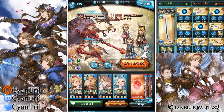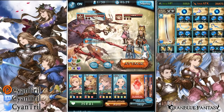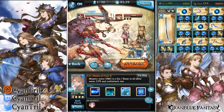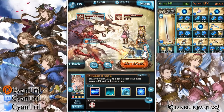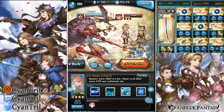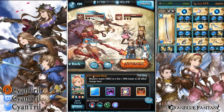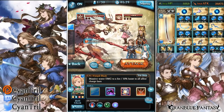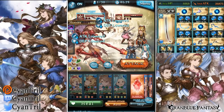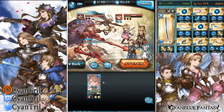With her full limit break she gained quite a few new things. First, she gains TA up on her OD gauge which is really nice — she now gives multi-attack and water attack up, pretty much making Quatray a dead unit. Did they forget Quatray exists? Phil's Quatray is bad. But that's one thing — they also gave her a water bonus damage on her skill one, which is really nice.